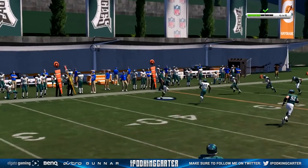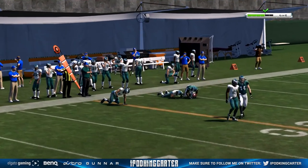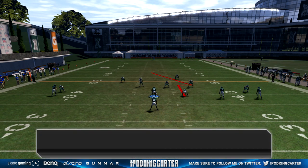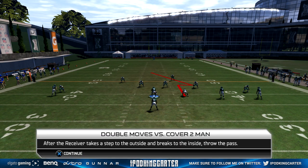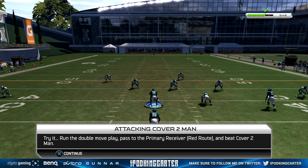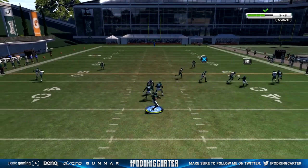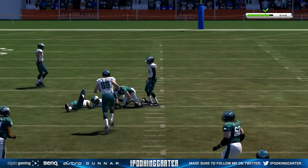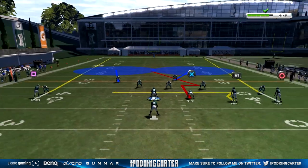Double move pass routes are good routes to use to help receivers get separation from man coverage. To time the pass correctly on a double move, throw the football when the receiver fakes a move to the inside and breaks to the outside. I'm not really a big fan of double moves, but hopefully my tight end is fast enough. I threw it right when he passed the receiver — I didn't want to throw it too early or it would have been tipped.